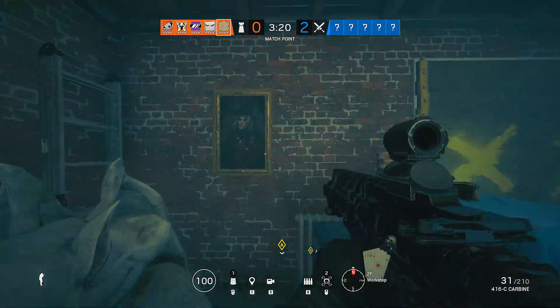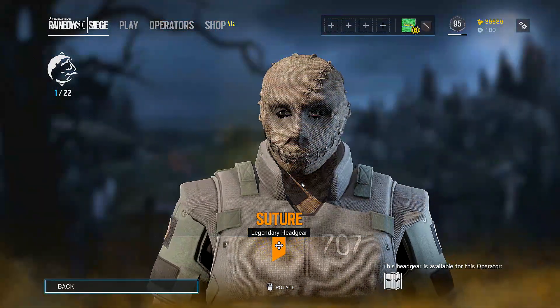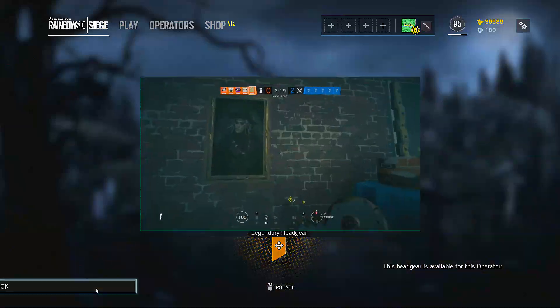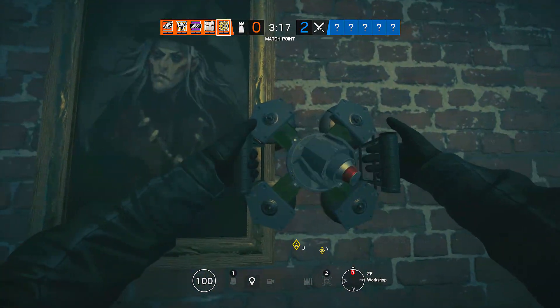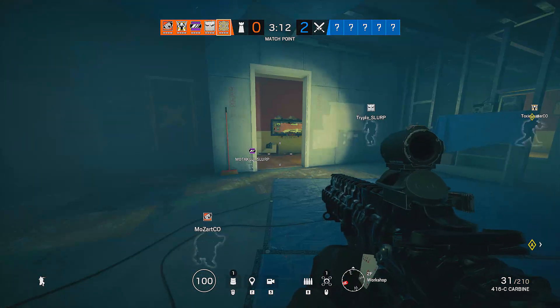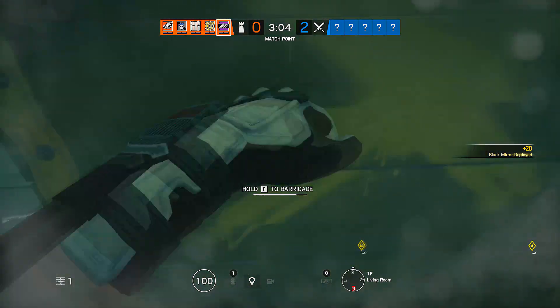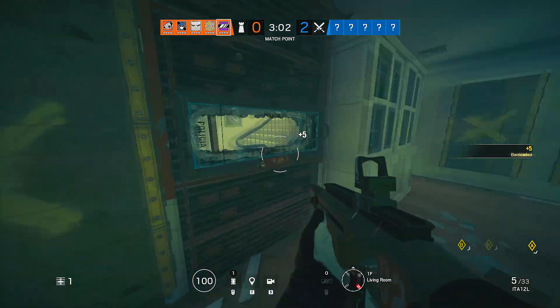Now I did get one of these Crimson Evil packs, and as you can see, I got the suture mask for Vigil, which does look really creepy. If you are after these Crimson Evil packs, you better be quick, because they're only going to be running from the 25th of October through to the 5th of November. So if you do want to spice up your operators with some spooky Halloween outfits, be sure to get in before the 5th of November.